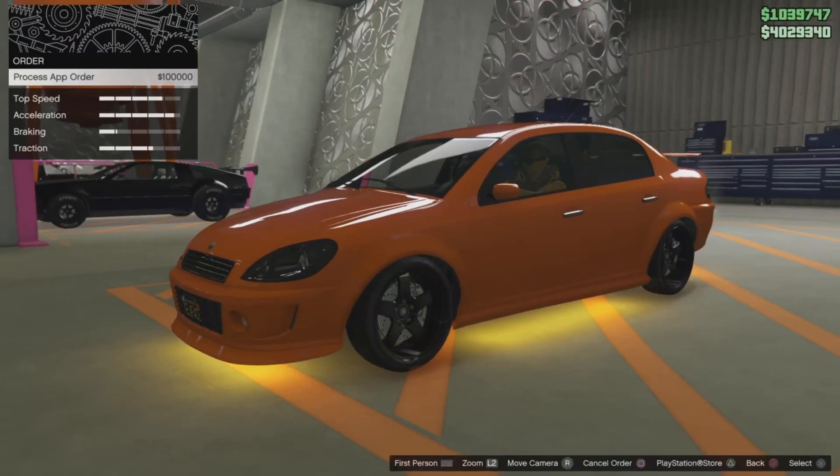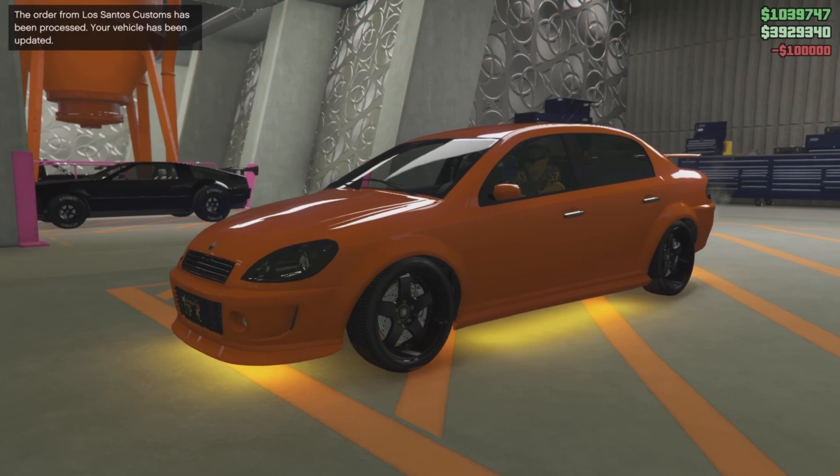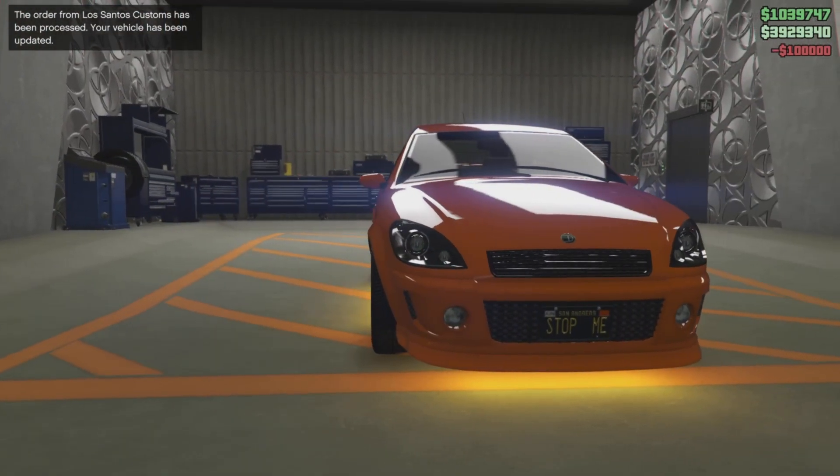Simply go to Los Santos Customs, or any of your workshops, and put the new plates on your modded car over your Yanktons.